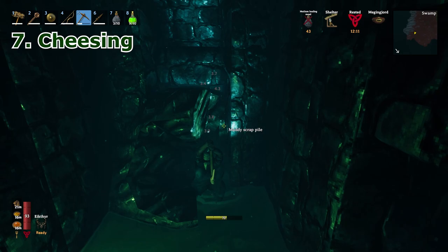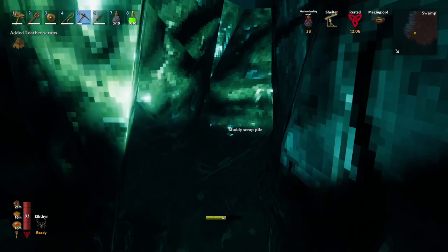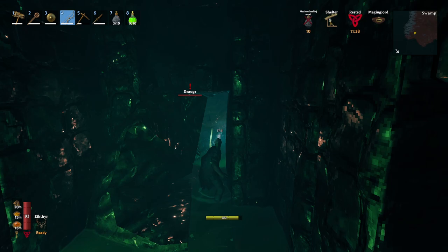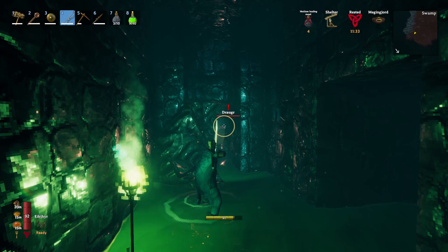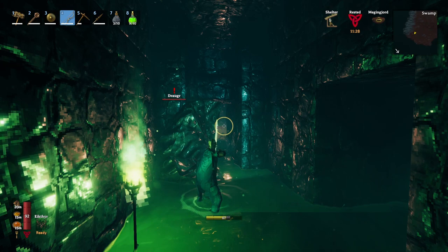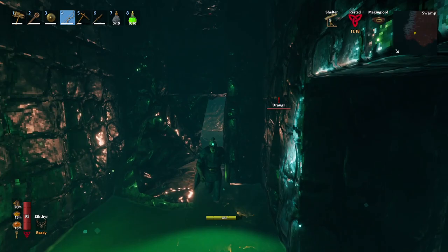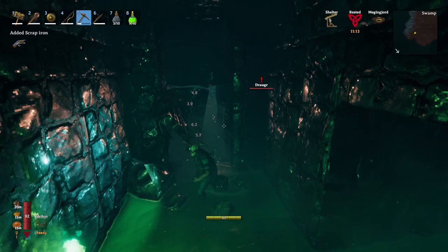Seventh, cheesing. If you feel that you are not yet able to take on the Draugrs and blobs in the crypt, just to be on the safe side, you can partially mine a portion of the mud pile and shoot through it. This way you can kill the mobs in that section before safely going in. If there is a body pile, which is a Draugr spawner, you have to destroy that first so that they will stop spawning — you may have to use your bow and arrow for this. Note that Draugrs are weak to pierce damage and blobs are weak to blunt damage, so use a spear or bow for the Draugrs and a mace for the blobs. Just be careful with the poison.